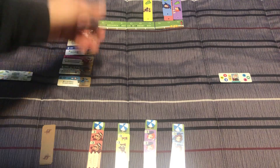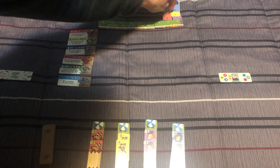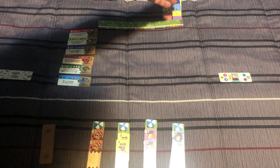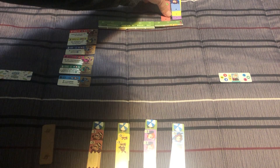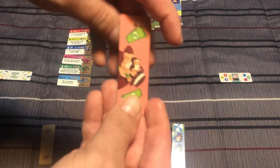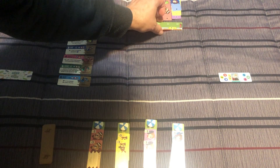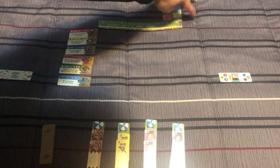Each player is going to choose a money marker. The start player puts theirs on number eight, and everyone else puts theirs on number nine. With four players, it's four markers. This indicates how much money you have to spend — the start player has eight, others have nine, so the start player is at a slight disadvantage. When you spend money you move the marker down, and you can add more money to go back up. One side shows ten dollars, the other shows twenty and thirty, in case you exceed nine dollars.